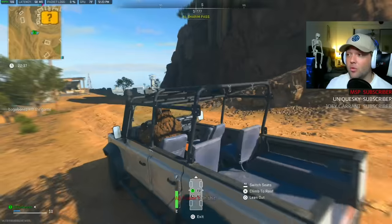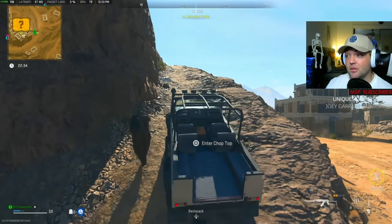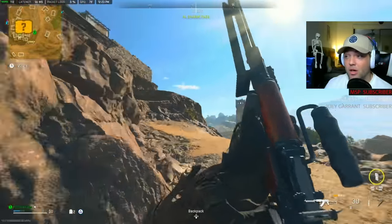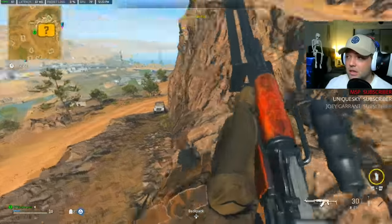The juggernaut will essentially spawn here and walk down this hill — I'll show you in a second. It happens every time, and the best part is no other bots are going to be near him or shooting at you at all. As I walk up this hill, my vehicle is now going to get DDoSed and disabled, and we're going to see the jug — he should be walking down and he's going to start sprinting down the hill.